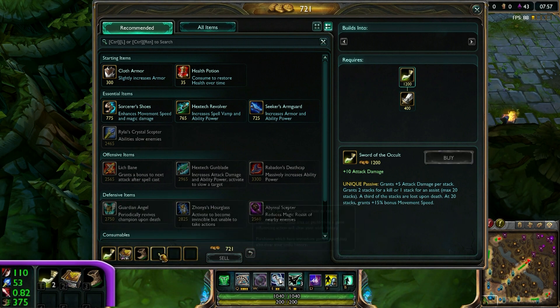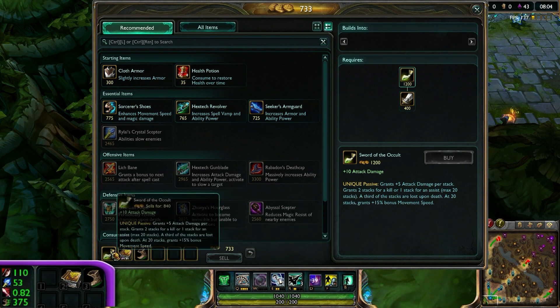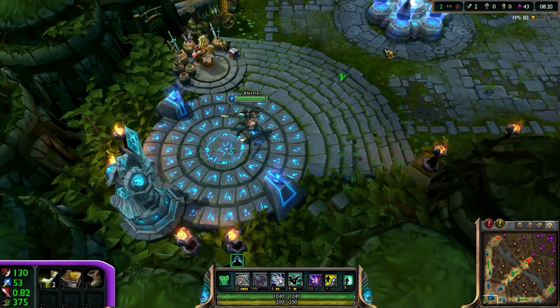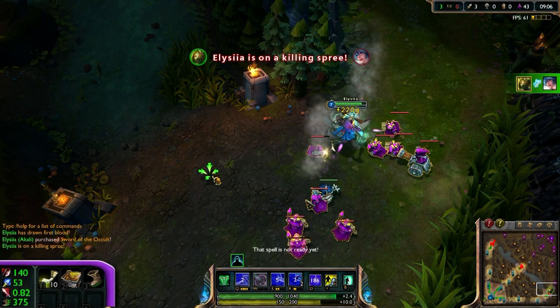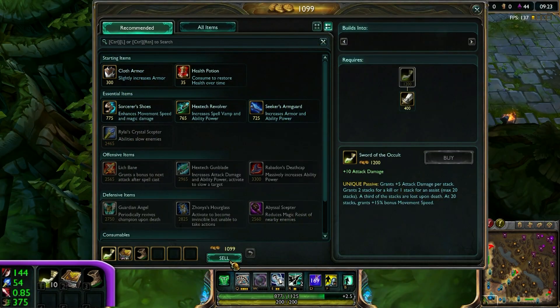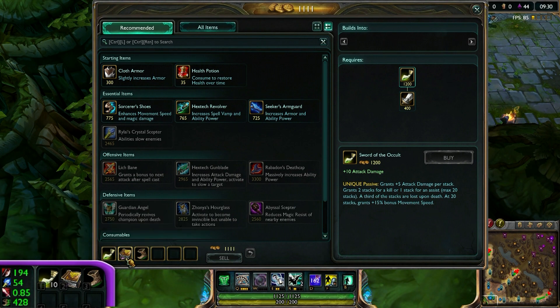It doesn't affect your stacks though until you actually kill an enemy. It doesn't always work the first time you try it, and you won't be able to stack it all the way up to 20 right away. I'm also buying an Amplifying Tome here in order to purchase Mejai's Soulstealer later. Once I've killed the Sonobot again, I recall to base to repeat what I did earlier. Note that you can now see the correct number of stacks that I have on my sword. After just selling the sword once, I immediately reached 20 stacks, which you can notice since my movement speed increased quite a lot.